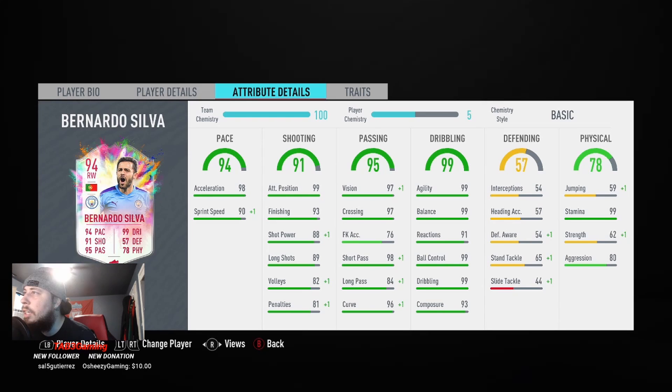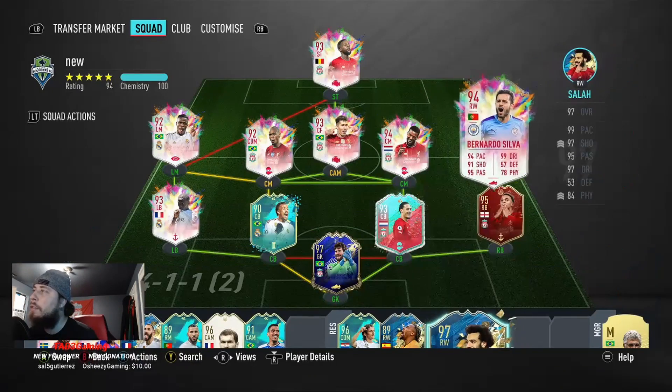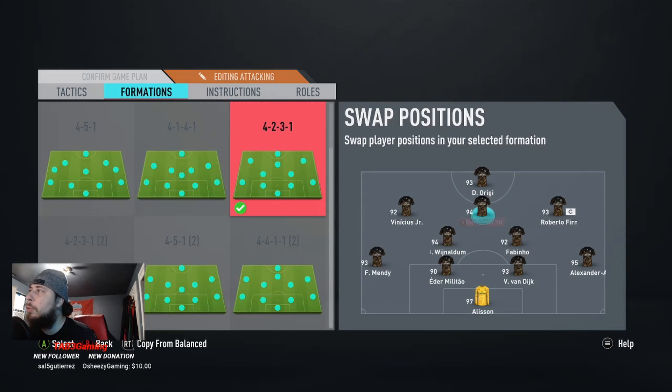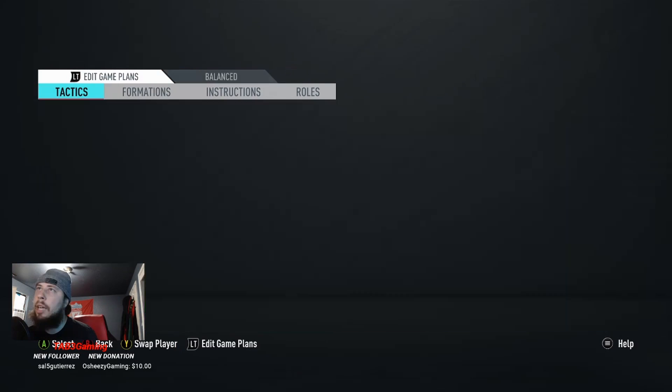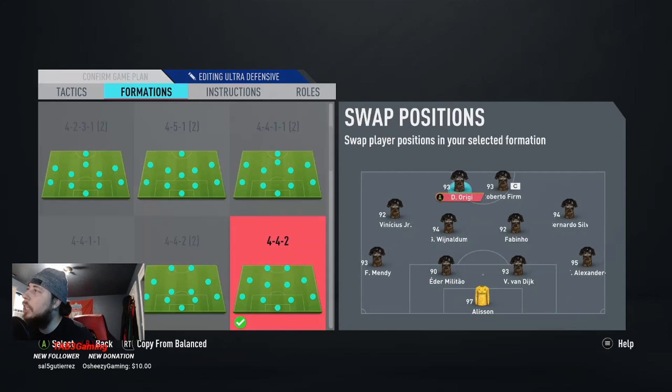You already know his dribbling is gonna be OP. We're gonna see how it is — he should be very responsive in game, this should be very meta. I'm gonna put him in right for Salah. I might want to try him in the 4-2-3-1 out of CAM, so I'll remove for that position. I know it's not the best but we're just gonna test it out for the purposes of testing him in game.